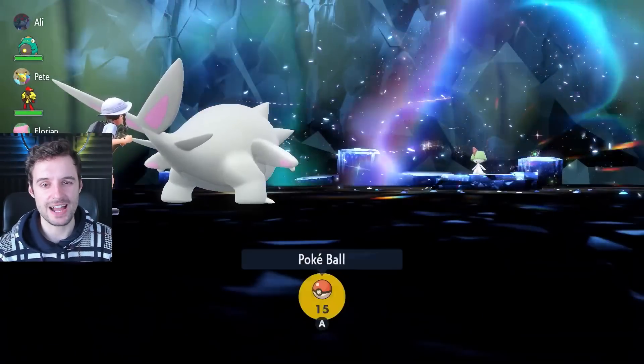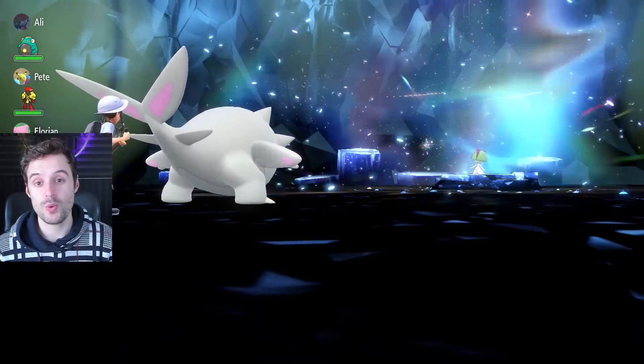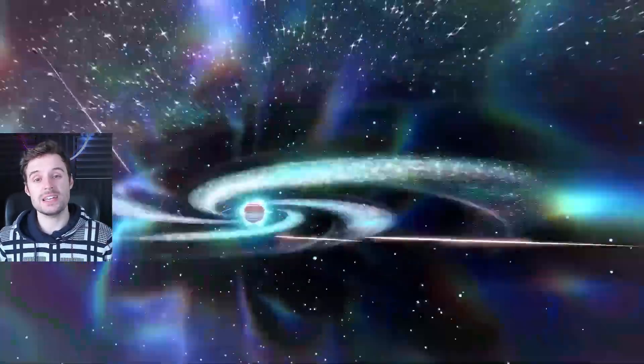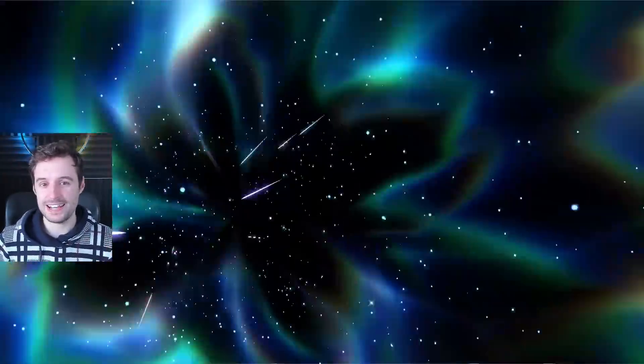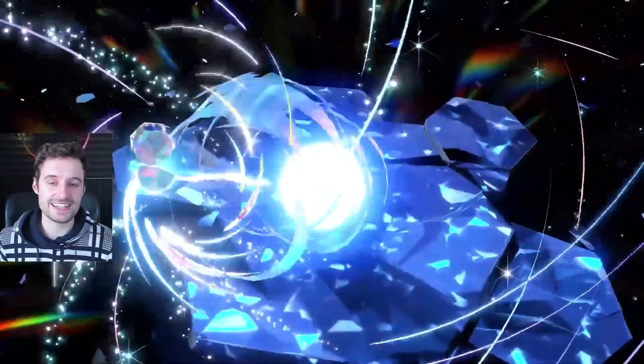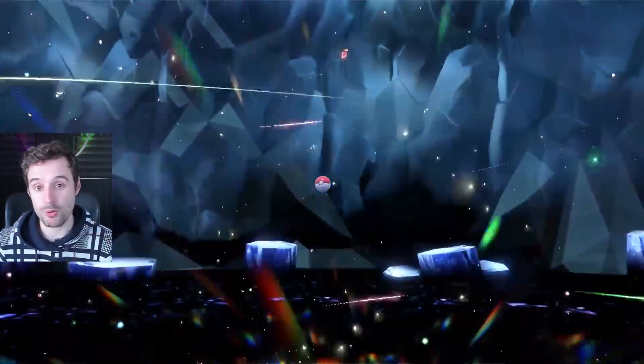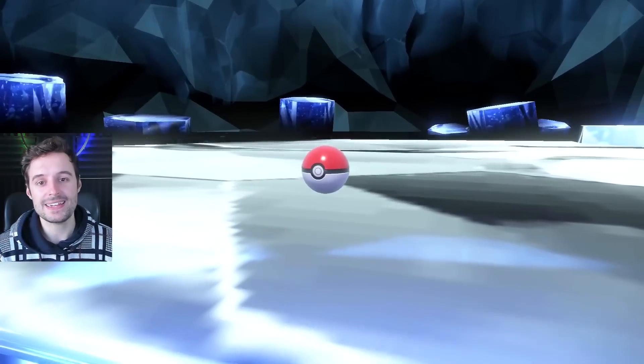That might not sound like great odds, but you can improve them in a huge way with a brand new feature: sandwiches. You can make sandwiches that will give you varying levels of shiny encounter boosts — level one, level two, or level three — and obviously the higher the level, the more powerful the boost.